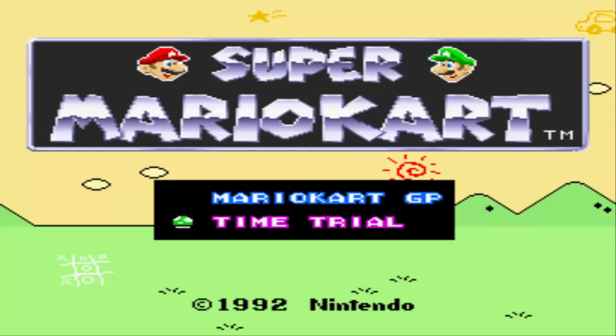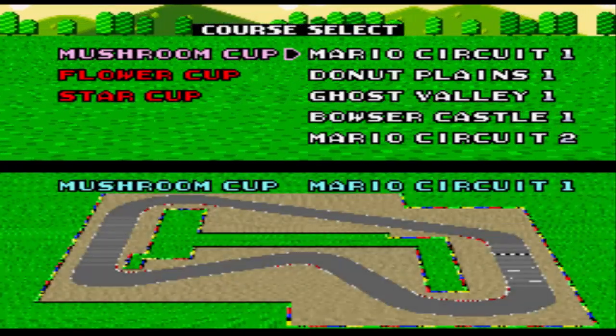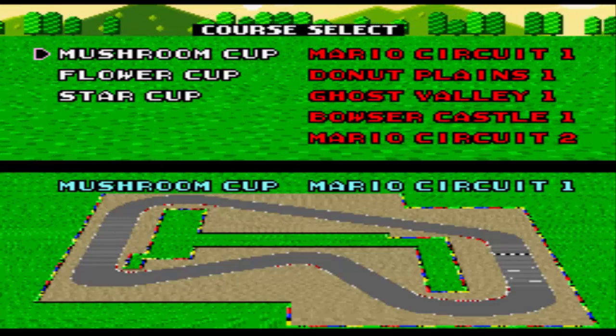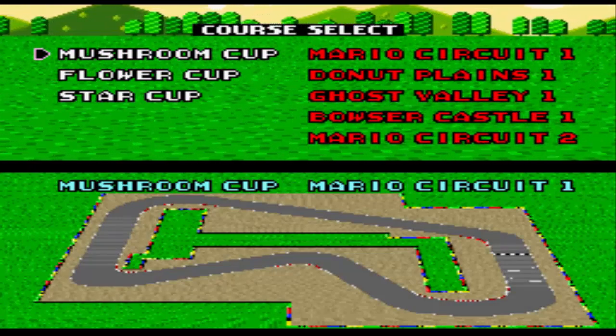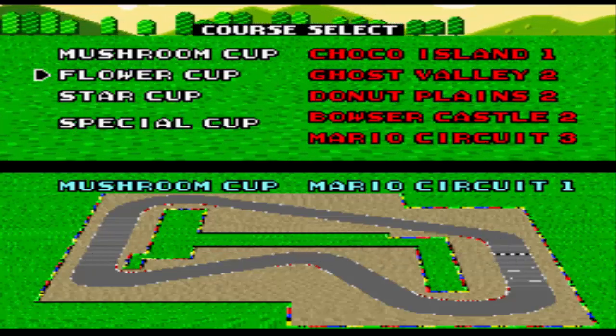A lesser known cheat for Super Mario Kart allowed you to unlock the special cup without completing the other cups. Simply start a time trial or two-player match race, have the mushroom cup highlighted and then press L R L R L L R R A. The special cup should now be unlocked.